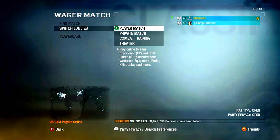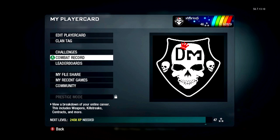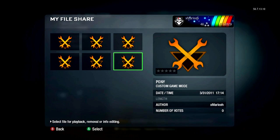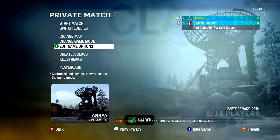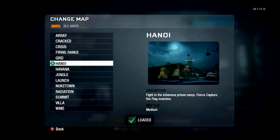We're going to test it just to see if it works. Go to your file share — this is the game type we created. I'll just load this up. And there we go. That's it.